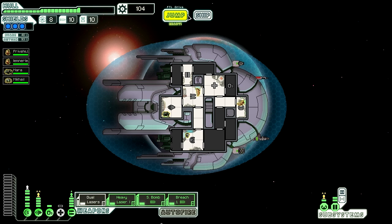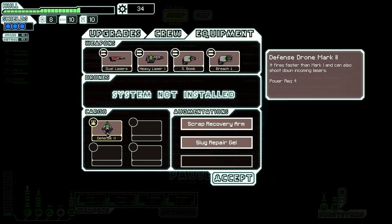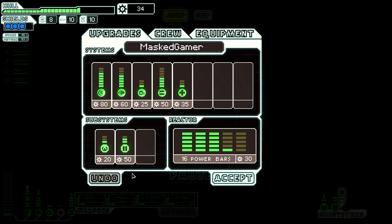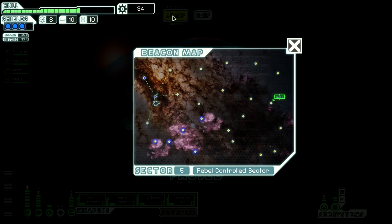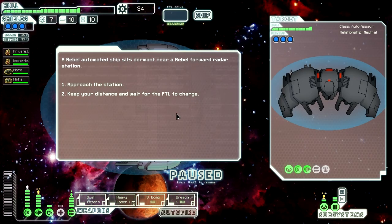I do think I want that extra engine. Let's see equipment — will I ever use this defense drone? I don't think so. Oh no, did that stick? It stuck. Well, I've got 45 evade. Let's see what else we can find. Going to need fuel soon. Approach station — what does he have?